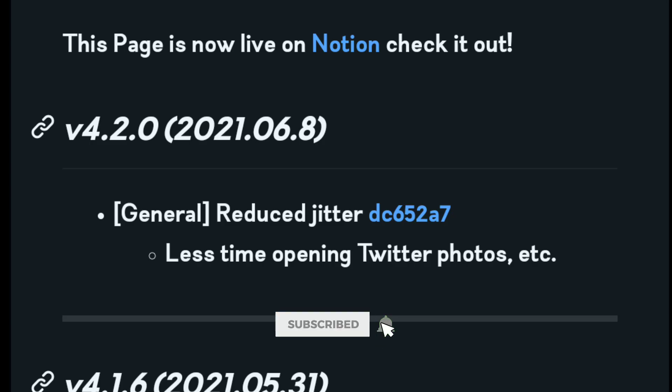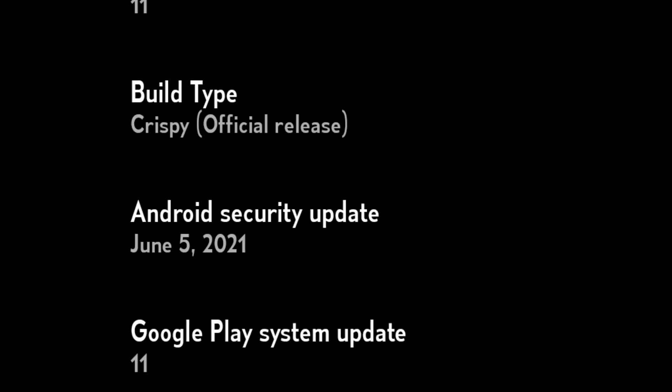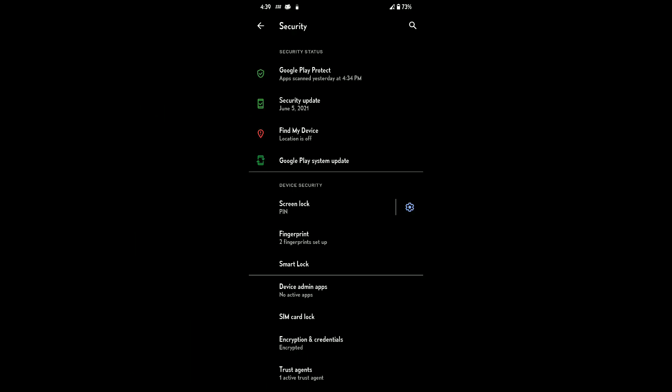For this build, there is only one change which is reduced jitter. For source change log, there is June security patch and launch share updated to alpha 5. This ROM includes June security patch which is a good thing, but there is no app lock or face unlock. Also the build is enforcing too.